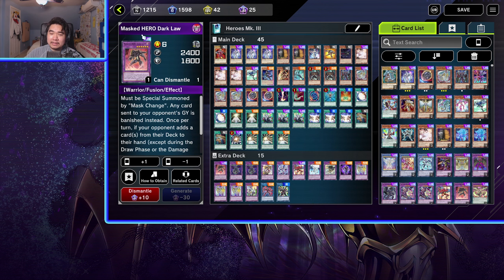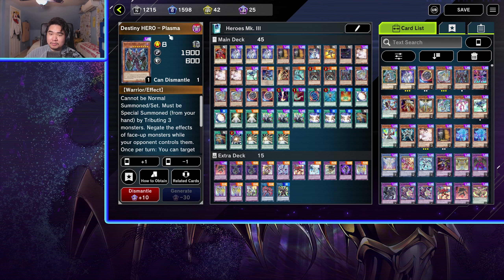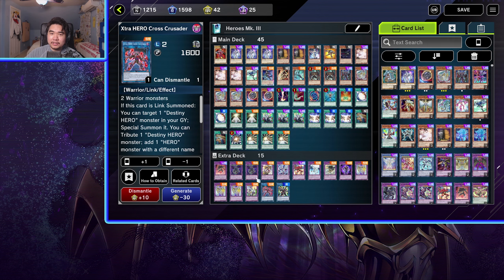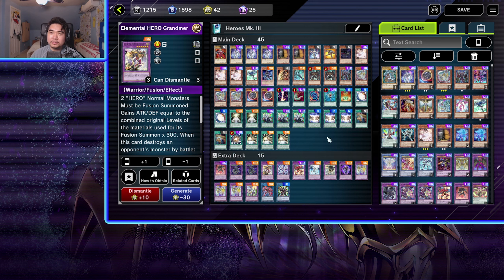I'm running the Masked Heroes, like Dark Law. I'm running Destiny Heroes — the biggest one is Plasma. I also have some other cards like Extra Heroes and one more Masked Hero. But for the most part, most of my Extra Deck is Elemental Heroes. This is still a primarily Elemental Heroes deck, but I did incorporate some other Heroes into it.